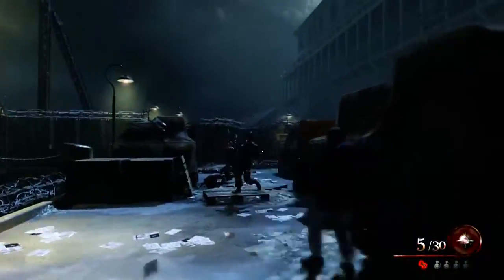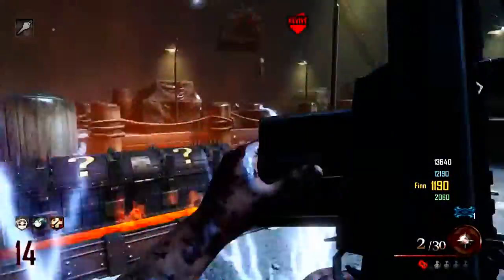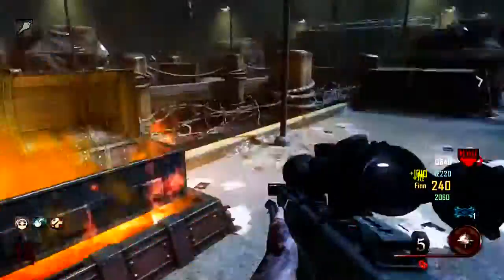It's called the Blundergat, and it is a four-barreled shotgun modeled for the Civil War era, and it's pretty sweet looking. The first time at the box I got the RPG, the second time I got the Barret, and the third time I picked it up — and it is insane.